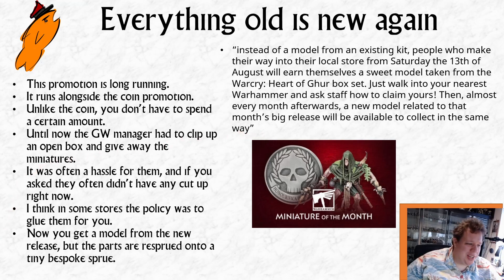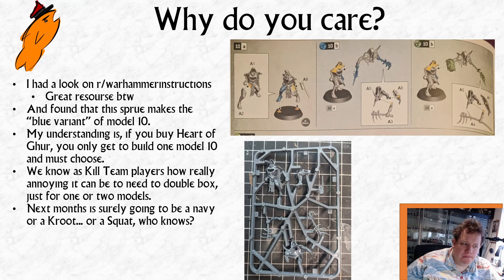We can have a look at that sprue — it's actually a new sprue. Why am I making such a big deal out of this? They've taken parts from the existing kit and put them on a little promotional sprue. First of all, this means your local GW gets to have loads of these just lying around to give out. I went and looked on the Warhammer Instructions subreddit — a great subreddit where people share photographed copies of instructions — and I tracked down what's included. At first I wondered: is this an entirely new model that you don't get in the Heart of Gur?